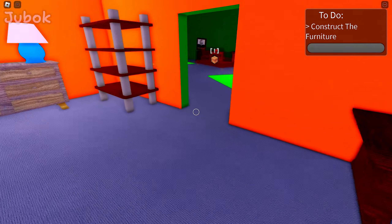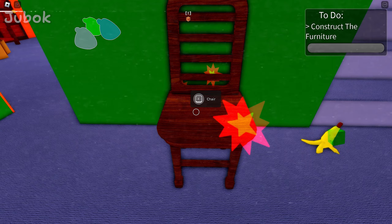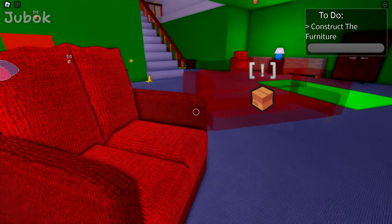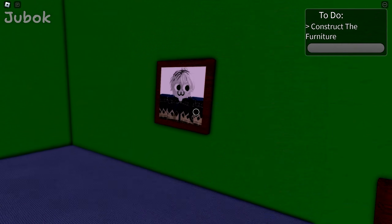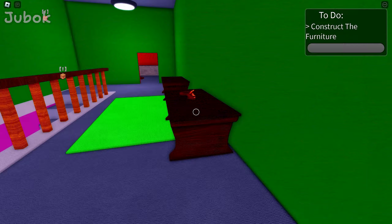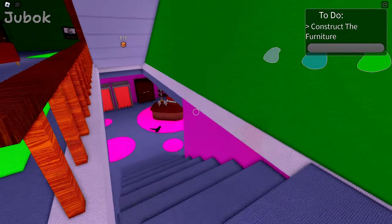Shall we take a quick look around before starting work? This chair has a special feature — I'll show it to you later. The house feels much more spacious and I really like it. If you walk around the house, you will see a key like this. The location is generated randomly.